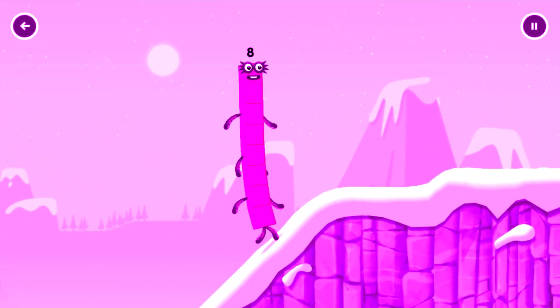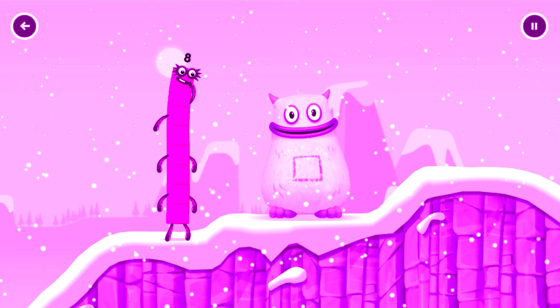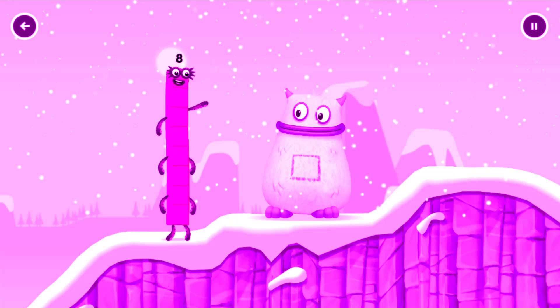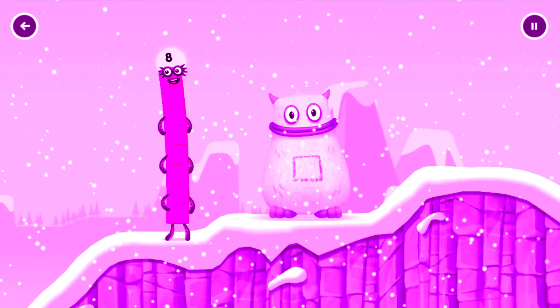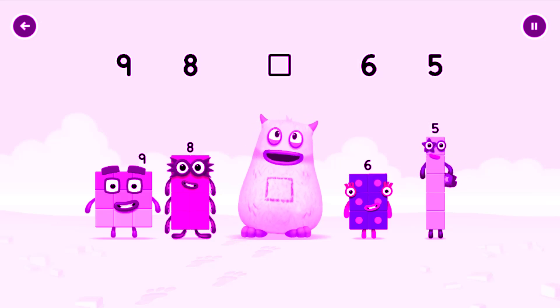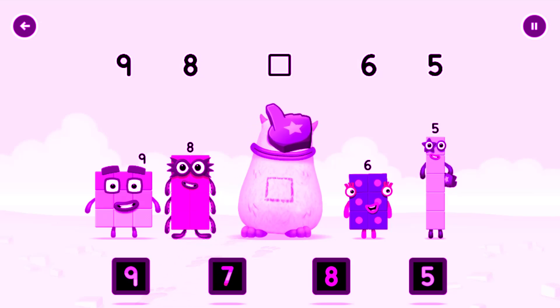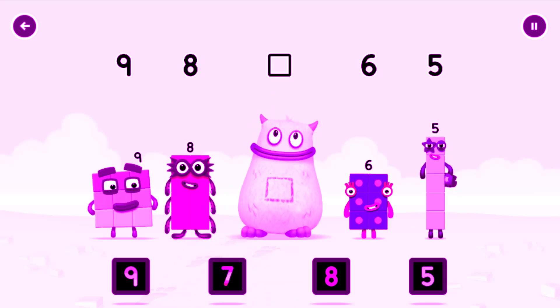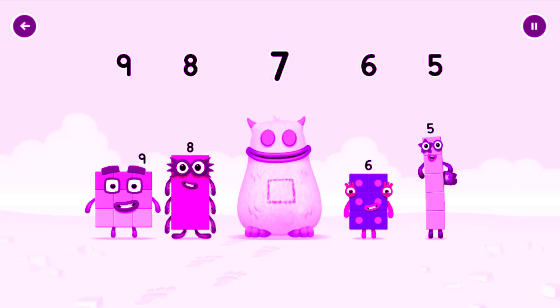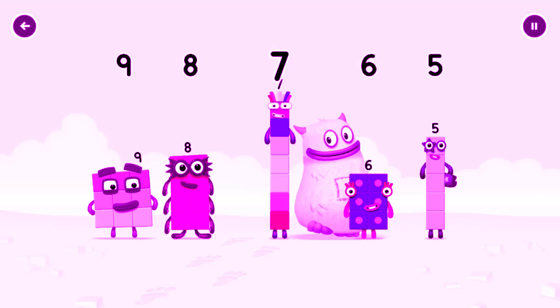Yum yum! There's someone in my tum! Who's in Big Tom's tum? Tap to find out! Find the missing number to reveal who's inside Big Tom's tum. Nine, eight, yum, six, five — yum yum! Who's in my tum? Drag the missing number to the square gap above. Seven — correct! Seven was in my tum! Yum yum! Well done!